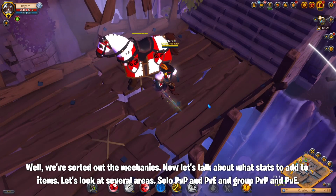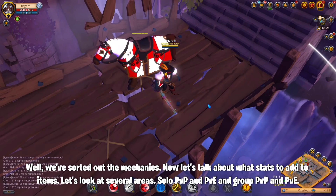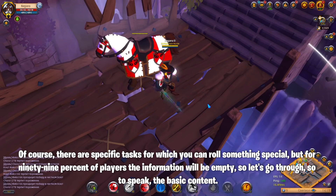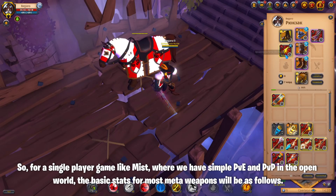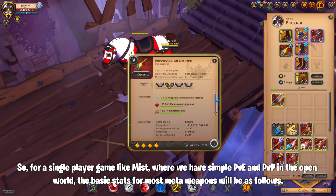Now let's talk about what stats to add to items. We'll look at several areas: Solo PvP/PvE and Group PvP/PvE. Of course there are specific tasks for which you can roll something special, but for 99% of players the information will be general, so let's go through the basic content. For a single-player game like Myst, where we have simple PvE and PvP in the open world, the basic stats for most meta weapons will be as follows.